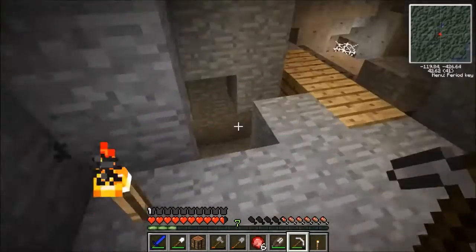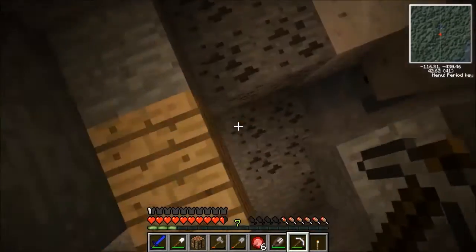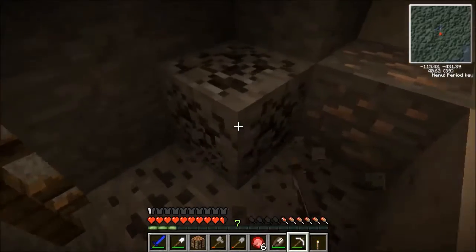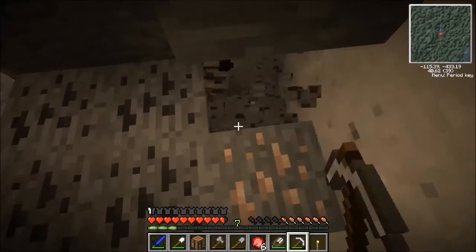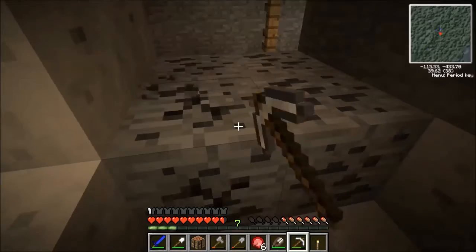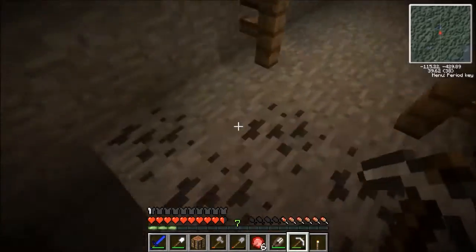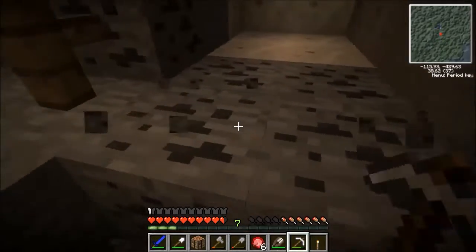Uranium! Uranium is very useful in equivalent exchange — you can see that EMC value. That is the measurement for how much you can get from one uranium to produce other items using equivalent exchange. So you can get a ton of coal from one piece of uranium. Now that would be a lot of coal. You could also get diamonds using uranium and those sorts of things. But that's stuff we're gonna have to get into later.